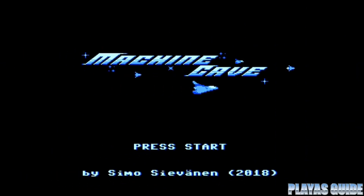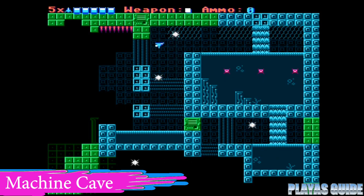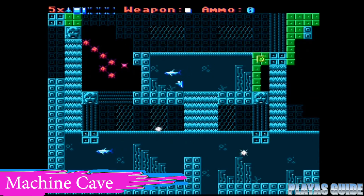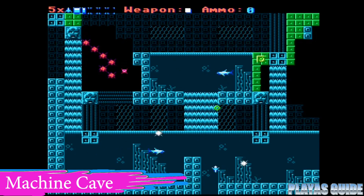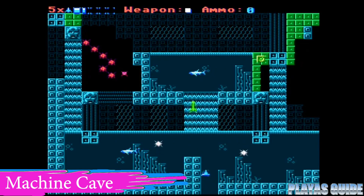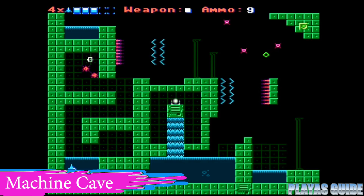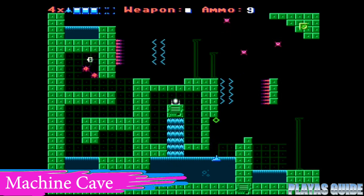Machine Cave is another NES homebrew released by Megacat Studios. You are playing as a machine rocket, and it plays similar to Solar Jetman if you've played that on NES. For the most part you are collecting items and dodging and avoiding obstacles. There are a few enemies you'll come across, and it scrolls from single screen to single screen. It's all about the controls and navigating through the stages without taking too much damage and destroying yourself.